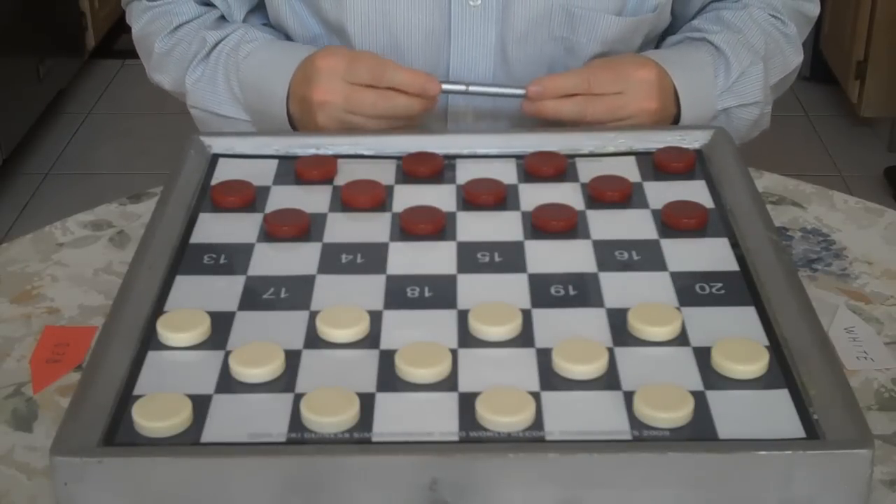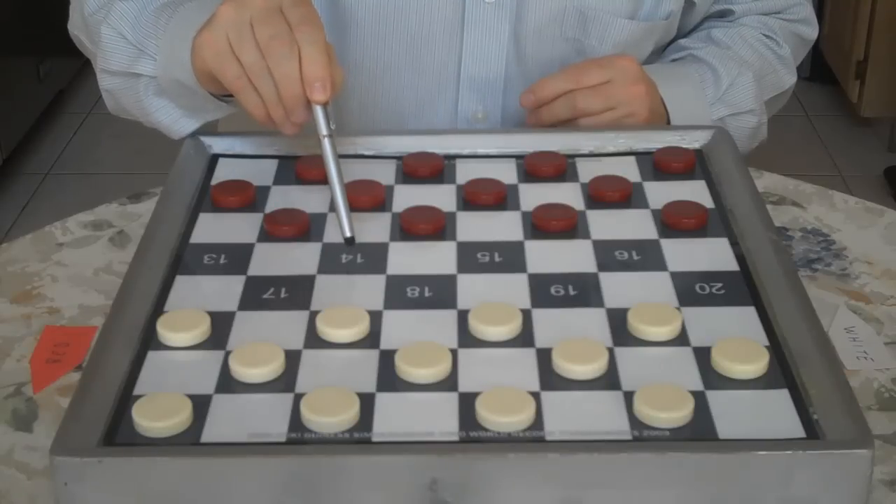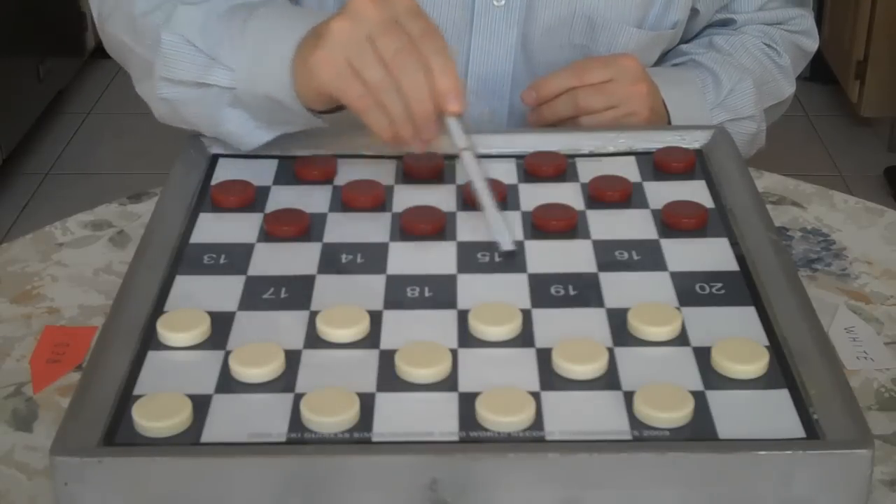Keep in mind in opening moves how the squares — the centers — how they fight for the center: squares 14, 15, 18, and 19.